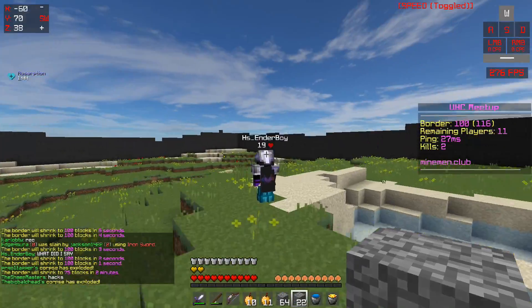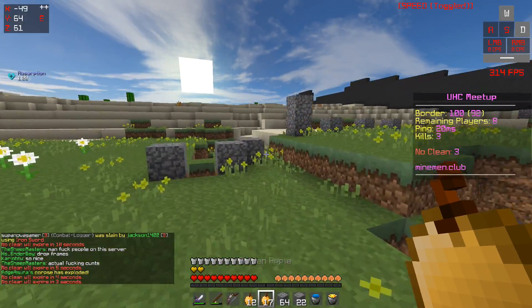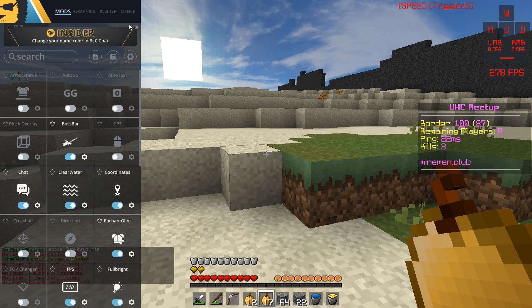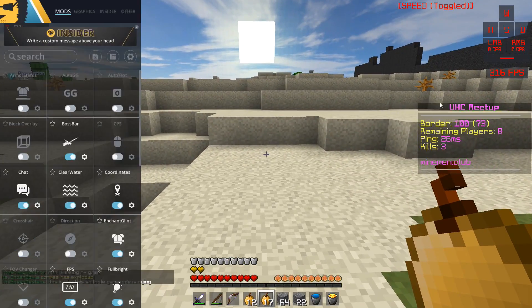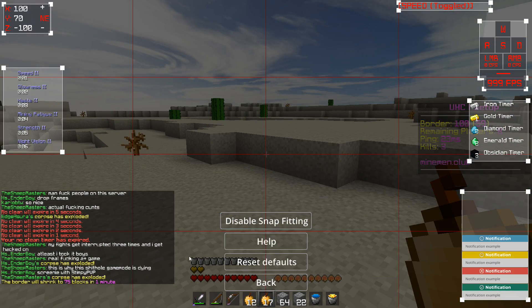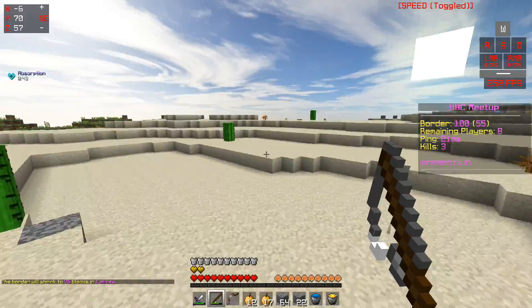I can finally see again! The Badline client — I'm already noticing a bit of an FPS upgrade from before. They've also changed the whole look of the 1.7 version. I want to see the GUI editing — oh, that's so much better. They've actually snapped it properly now so everything is properly in line. Before it was really annoying, but they're making good progress. I'm actually really happy with this.